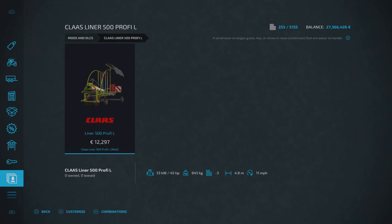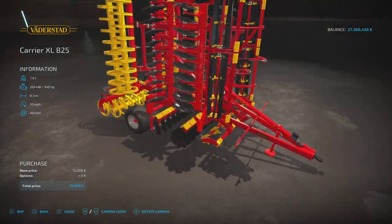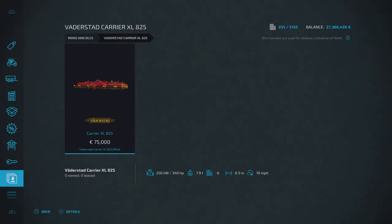Then we've got the Väderstad Carrier XL 825 by Bandy 1016 — a disc harrow, so you'll find it under tools and disc harrows. It's £75,000 to buy, requires 340 horsepower, six slots on console, 8.3 meters wide, and it'll run at 10 miles per hour. There are no options on this — it is what it is. But it looks very cool and very nicely detailed. I love the wheels on there. That's the Väderstad Carrier XL 825 by Bandy 1016.